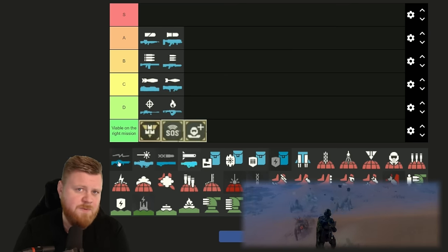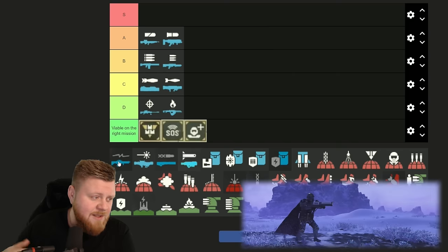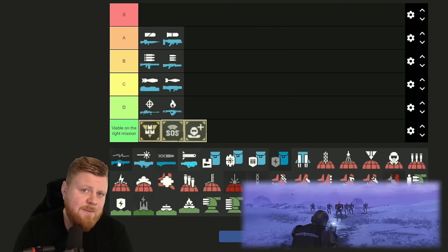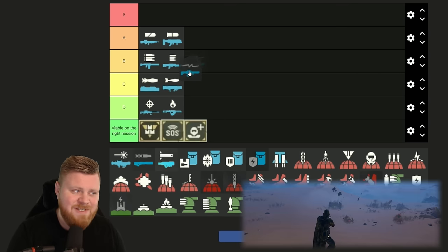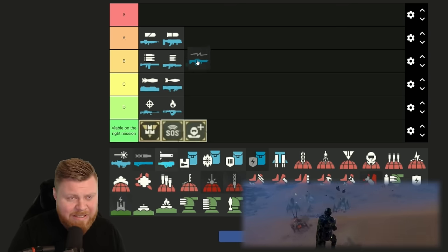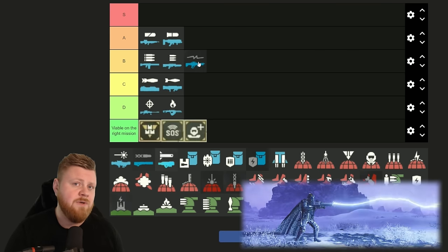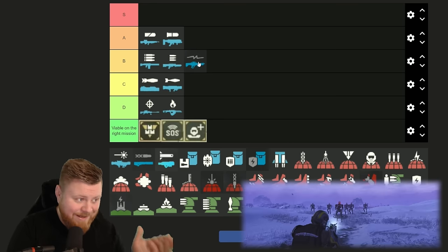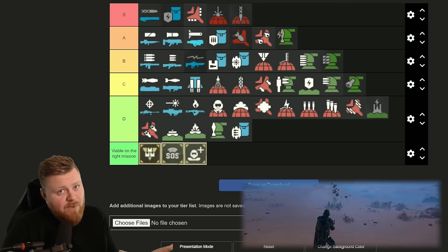The Arc Thrower — this one is a little bit weird for me. Personally I do not like it because of the charge-up time and the amount of damage it does. It doesn't feel right for me, but I've had people in my squad using it and just absolutely loving it. So I'd say this might be a switch between A or B depending on who you are — for me this is gonna be B-tier. Also, this one does not care if you are friend or foe. If you are in the way of that lightning ray coming out of the gun, you will get hit and you will die. That might be why my friends like it.